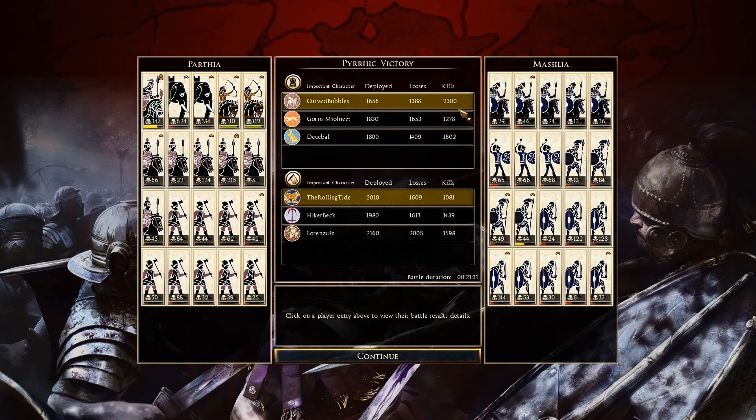Let's look at Parthia — 2,300 kills even, nice amount. 347 for the General, Elephants with 624 and 184 — very nicely done. Sarmatian Horse Archers: 110 and 112. Noble Blood Cavalry: 124 and 215. His Hillmen: 88 kills, 64, 62 — some of them doing okay.